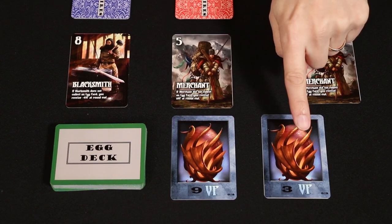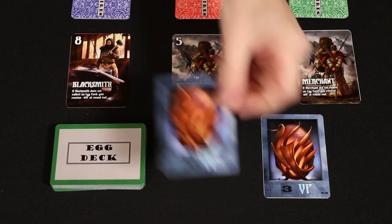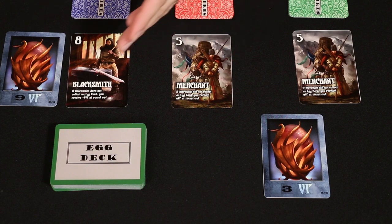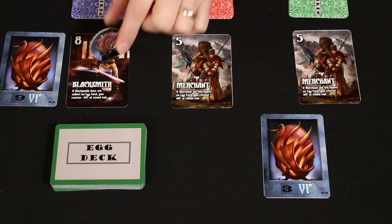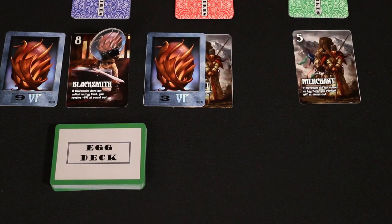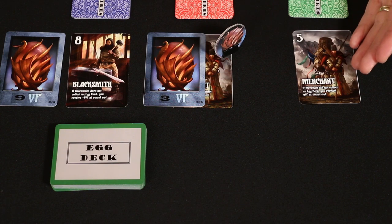The dragon eggs have different victory point values — more is better, so the blue player would probably choose this one. If two people choose the same adventurer and therefore have tied values, then the player seated in clockwise order closest to the player with the tiebreaker marker will get to choose a dragon egg next. At the end of a turn in which the tiebreaker marker was used to resolve the collection of eggs, it will move to the next player in clockwise order. So as you can see, if you don't play your cards right you may not be able to collect an egg.